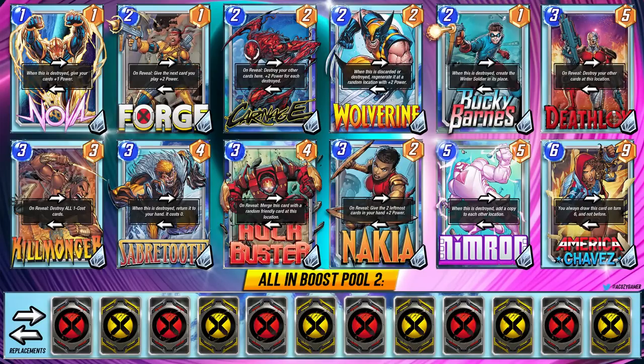Pool 2 is not going to be vastly different, but we have the new addition of Bucky Barnes, Killmonger to activate our Nova, Sabretooth, and Nakia. This gives us even more boosted stats for our Nimrod and a bit more consistency. I think this deck can go a pretty long way — you can always pair it up with something like Devil Dinosaur if you don't like going all in on the boost effect.